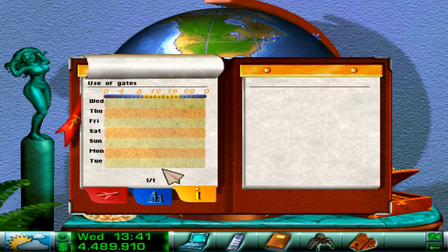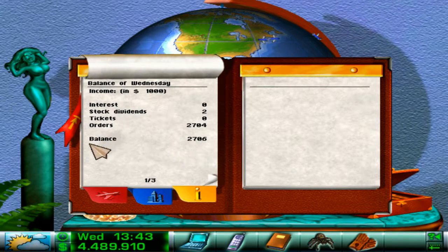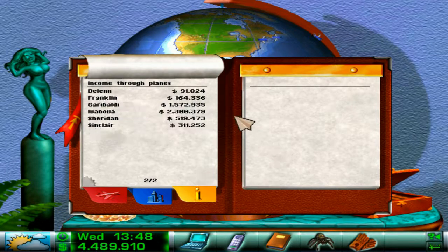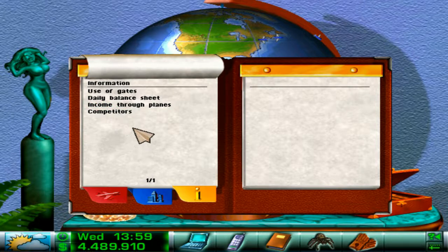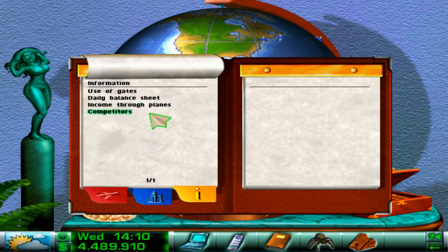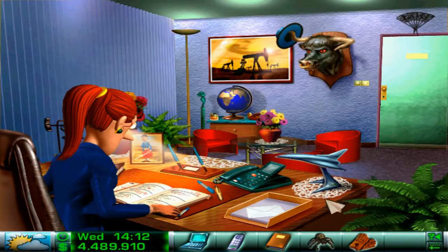Here is information: use of gates, daily balance. It's early on Wednesday so we don't have the whole thing yet. Income through planes — these two workhorses bring the most money because they are long-distance planes; they can fly the farthest by far. Unfortunately, they are also old, worn-out planes that guzzle a lot of fuel. I have a bit of debt, but that's not really a problem — I only have to pay the interest. I'm behind everyone because I've been buying planes, and like I said, I might have made a mistake there.